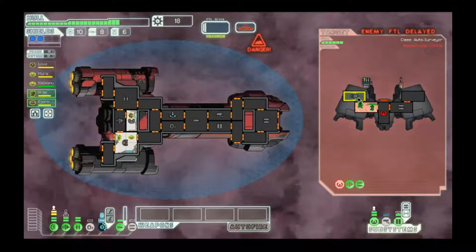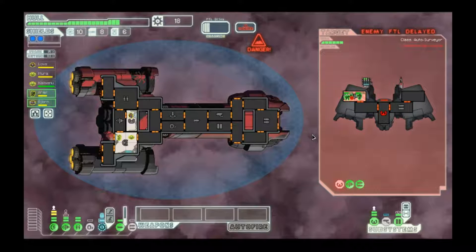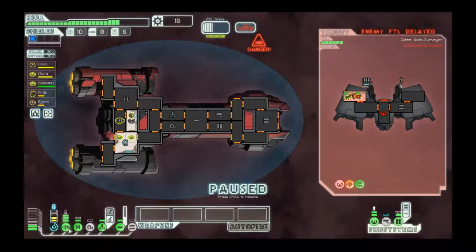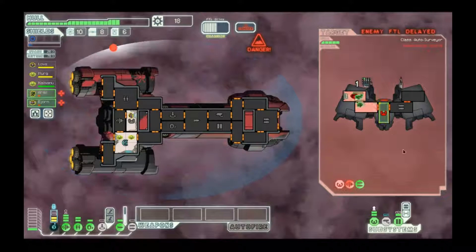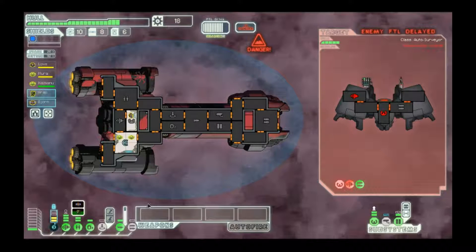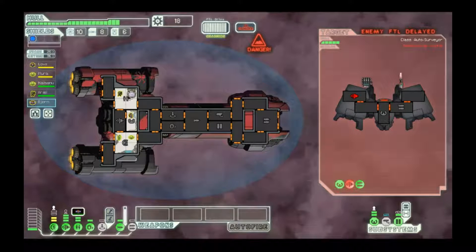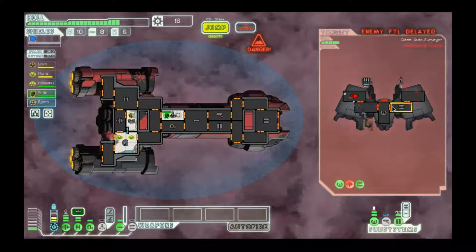They just had level 1 piloting. I'll go beat up engines — that should make it a bit easier. Might as well train our pilot a bit. Due to flak spread and the small shape of these rooms, this is probably not gonna take them out, but we should be okay. Especially since we destroyed the engines — so yeah, they're still delayed. They can't dodge any of the shots that'll actually hit their ship.